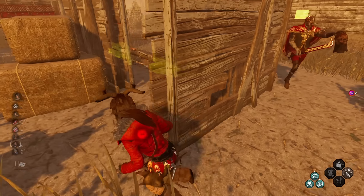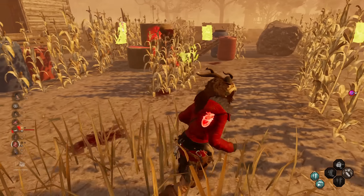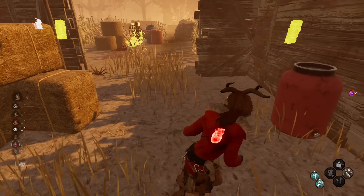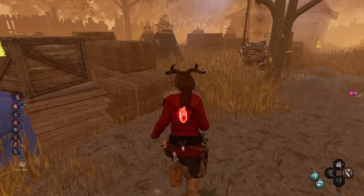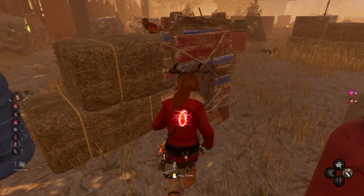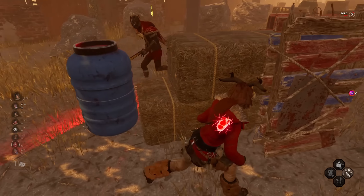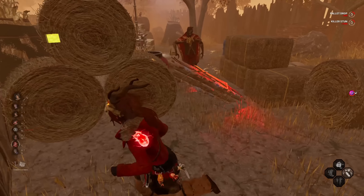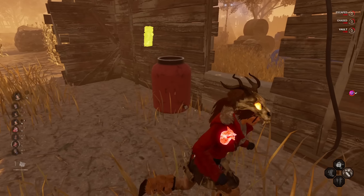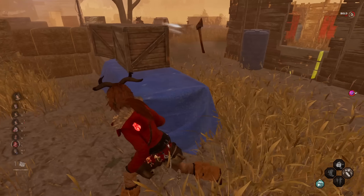We can take a hit for him maybe. Oh no, ran straight into him unfortunately. Maybe we can take chase again now. Huntress is nearby so we've got to watch out — we've got both killers nearby. Just Wraith on us again now. He might be dropping chase. Yeah, he's leaving. It's Huntress now — maybe she'll commit.